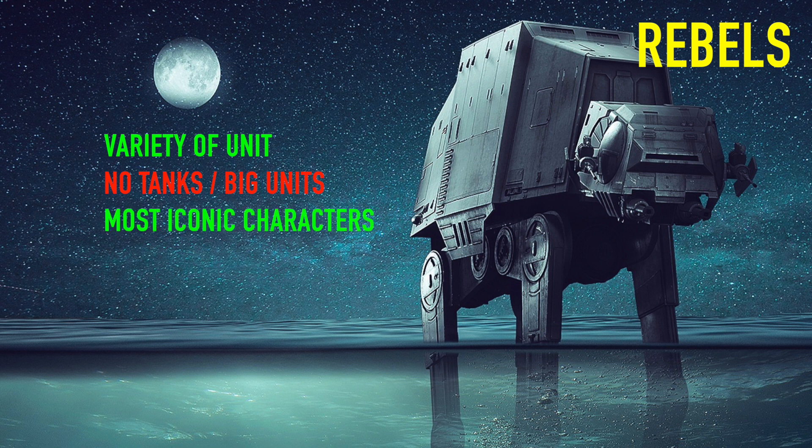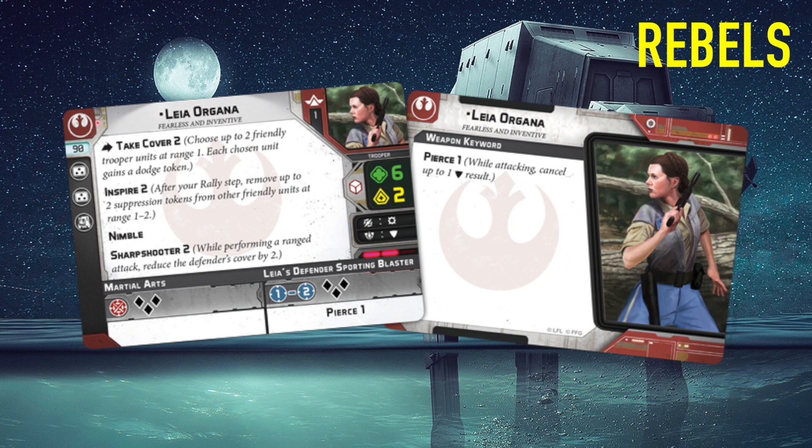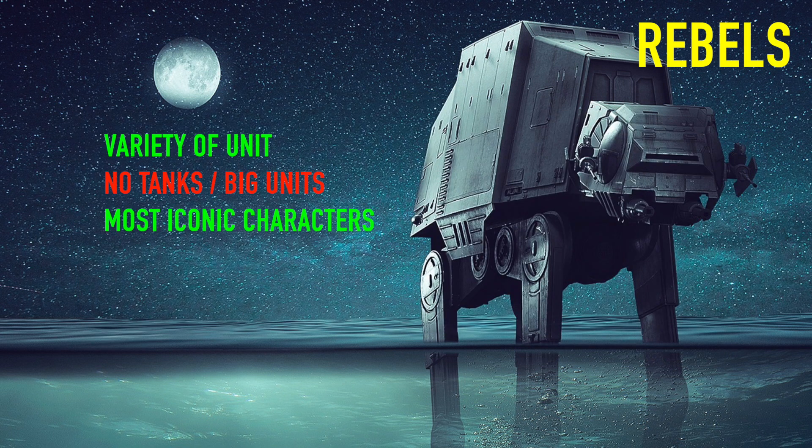If you're looking for uniqueness and a wide variety, Rebels is probably the one to go for. If you're a fan of the movies and prefer the good side, it's hard to look past Rebels - they've got Han, Luke, Chewy, Lando, Leia, and more recently Mando, Boba Fett, Ahsoka, K2SO, Cassian, Sabine Wren, R2D2, and IG-11. There are so many characters. For me personally, my favorite character is Anakin Skywalker, but my next four or five favorites are probably in Rebels.